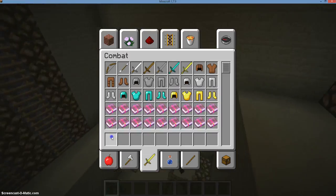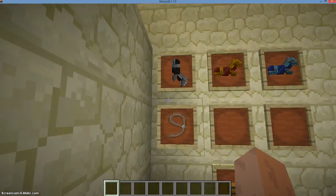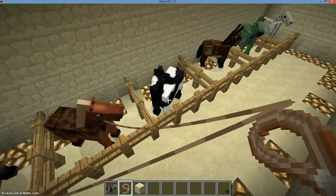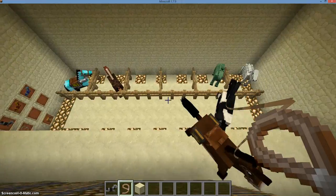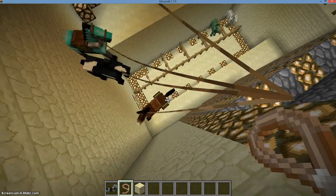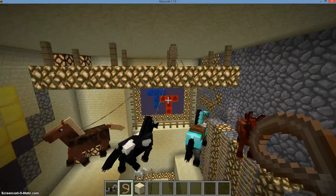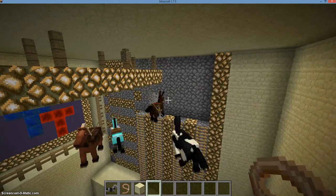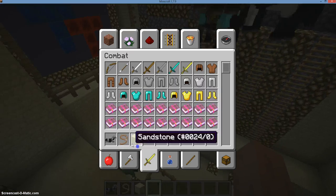Now let's move on to leashing. If you right-click a horse while holding a leash, you will leash it. As you can see here, we will leash all of these — can't leash the zombie and skeleton horses though. They will go flying apparently. If you're holding a leash and you right-click a fence, the leash will attach to that fence, as you can see here for those horses.